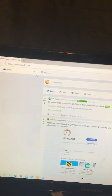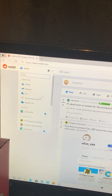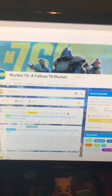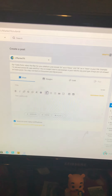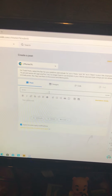I'm gonna show you guys how to post on Market 76. You go to home up here in the top left, you click whatever you want to post on — I'm gonna post on Market 76. It's gonna bring you here, and you want to go to create post. It's gonna bring up this whole different page.